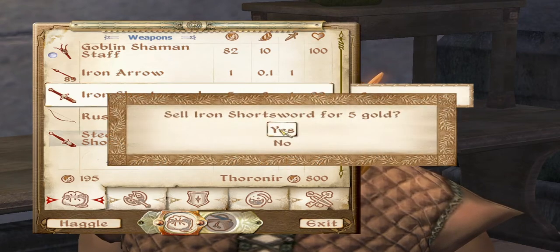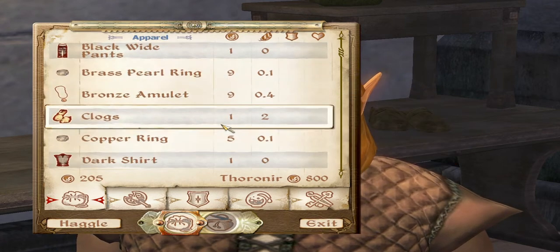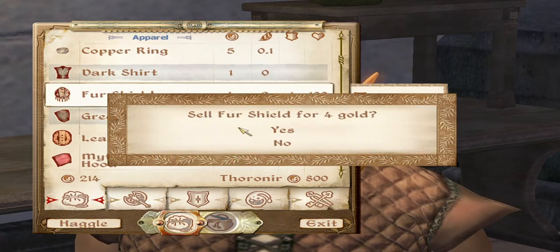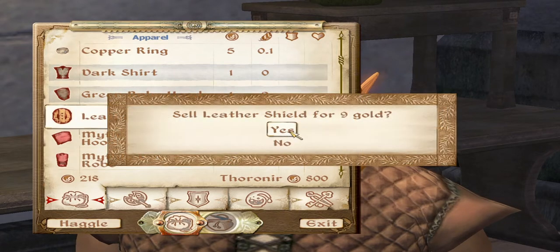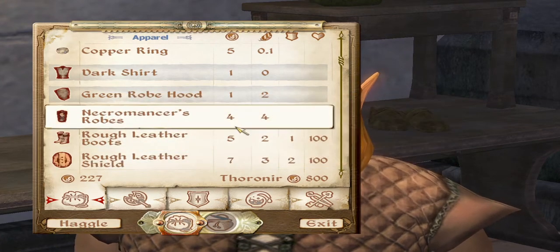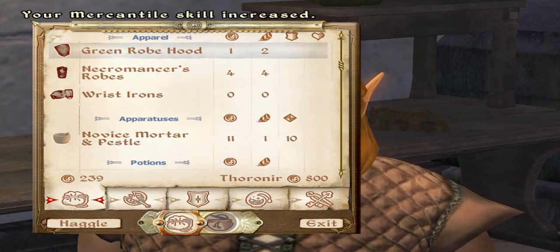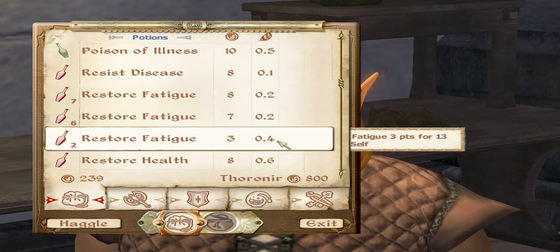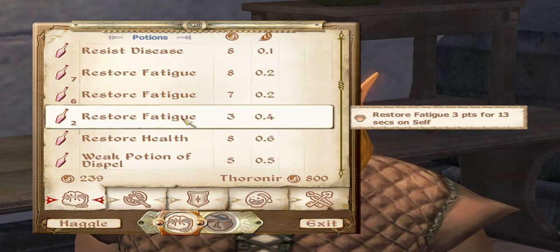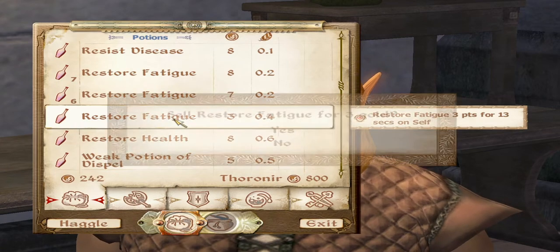I'll just sell stuff that I'm never going to use first. Let's see if I can get a skill up here. My Mercantile skill increased. It increases with each thing that you sell. I have all these Restore Fatigue potions that I'm never going to use, so I want to sell them one by one.